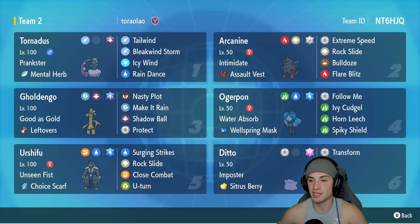Arcanine is our second Pokémon with Intimidate and the Assault Vest, running Extreme Speed, Rock Slide, Bulldoze, and Flare Blitz. In our third slot we have Goldenglow, a great Pokémon especially paired with Tornadus — Tornadus pops Tailwind for speed control, and then Goldenglow can hit really hard with Make It Rain. It runs As Good As Gold with Leftovers, plus Nasty Plot, Shadow Ball, and Protect.